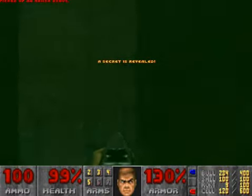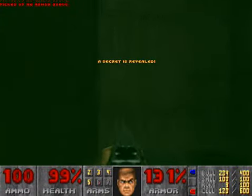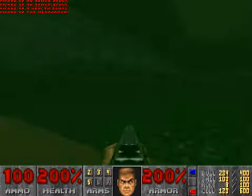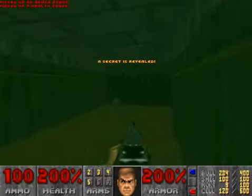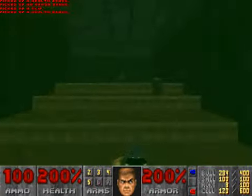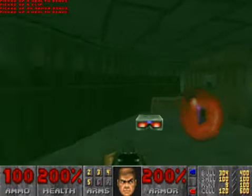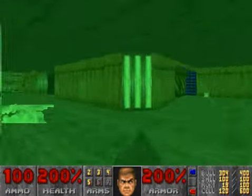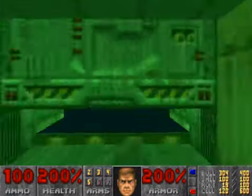Now go in here for your first secret with a soul sphere. Go over here for another secret — got the bonuses and the mega armor. Grab everything from up here and then we'll go over here and open this door.